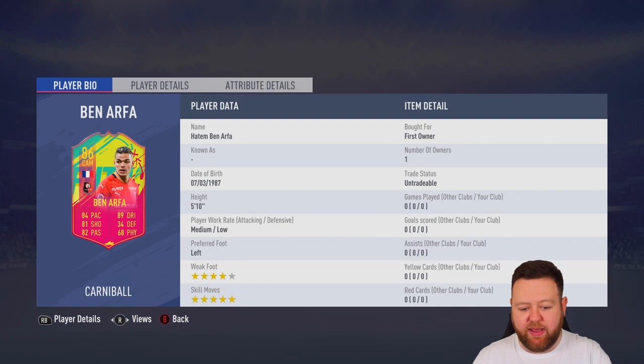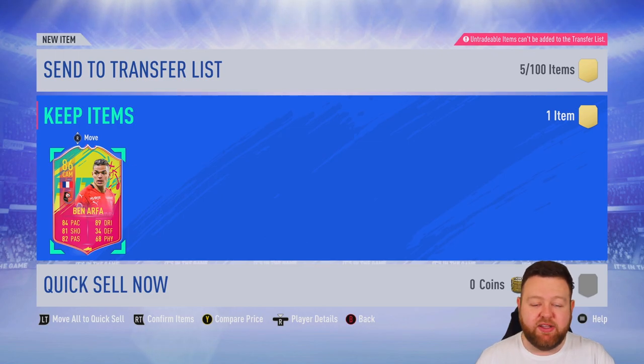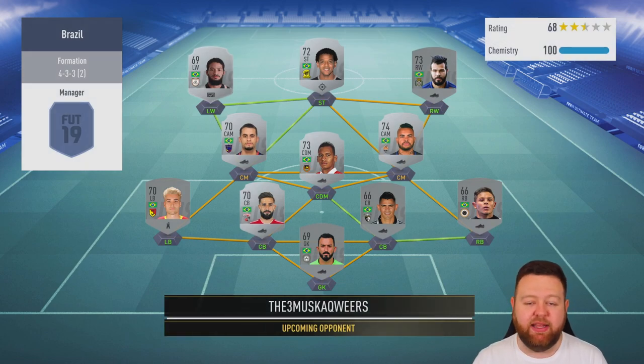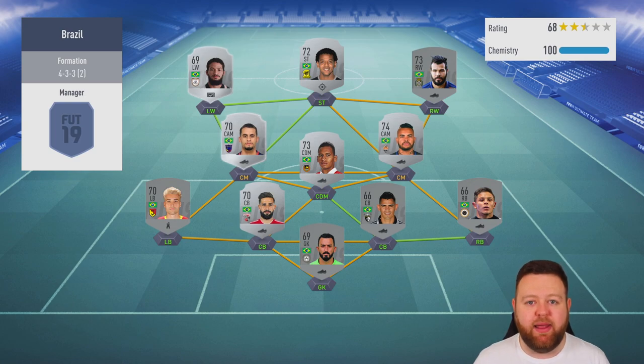Ben Arfa has got 84 pace, 89 dribbling, 81 shooting, 82 passing, five-star skills and four-star weak foot. He's a very fun little player, but he only has 56 stamina so he's not going to last very long. Maybe if there's a French team or a Ligue 1 team that we need to use going forwards, I've now got a free, skillful, tricky player I can put into my squad.